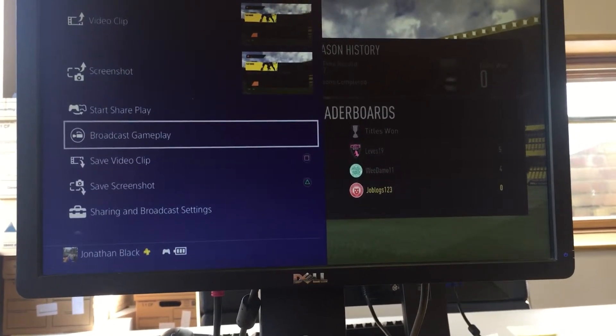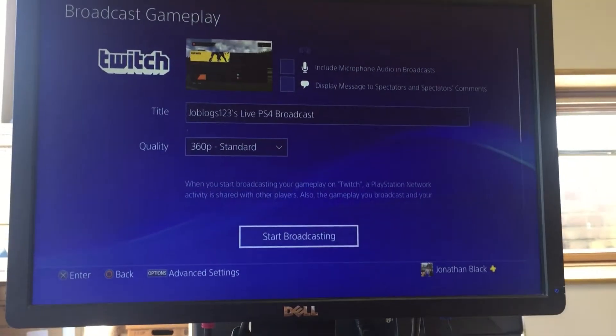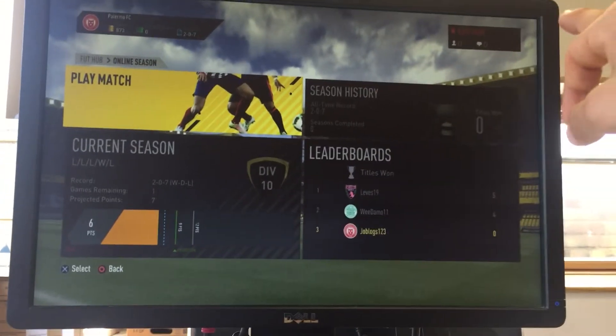You press the Share button, then you go to Broadcast Gameplay, go to Twitch — mine's already ready, set to go — select 360p, hit Start Broadcasting, and now you can see in the top right that I'm on air.